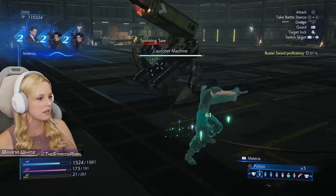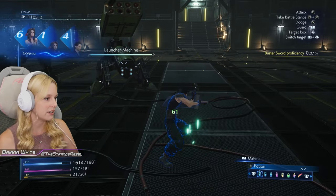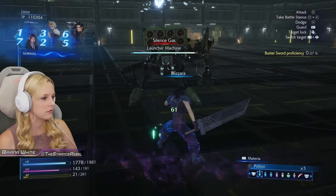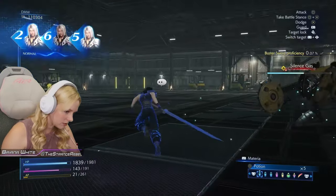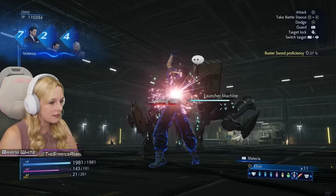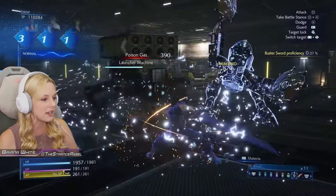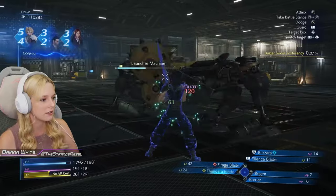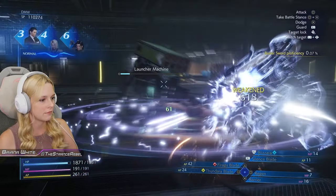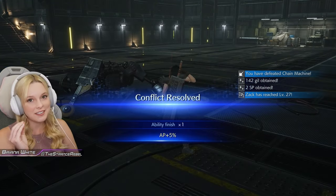We just need to make sure we're watching the guards so we can guard the missiles. Maybe I should use an Elixir right off the bat to get my AP back. Don't silence me — I'm literally struggling so hard to see what I have equipped. Okay, we're good. Guard during the missile — we have Barrier and Regen equipped, no AP cost activated. All right, not bad.